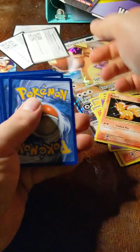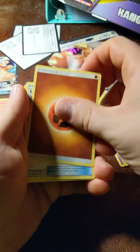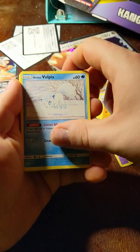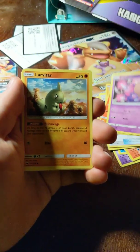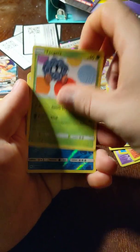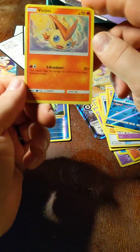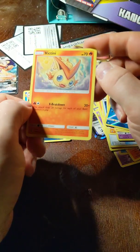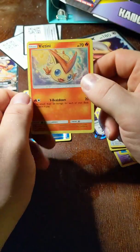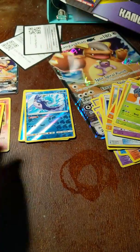Code card. Fighting Energy. Lost Blender. Custom Catcher. Hitmontop. Alolan Vulpix. Houndour. Houndour. Poipole. Larvitar. Tangela. Reverse Holo Mantine. And ooh — Rare Victini! I do not have this Victini. Victini is one of my favorites because usually the Victini artwork is very good.